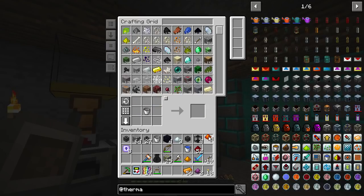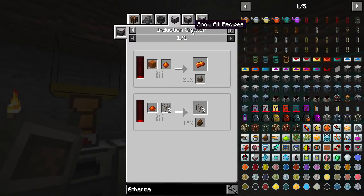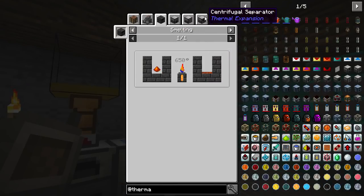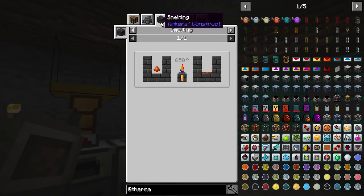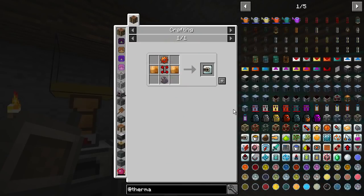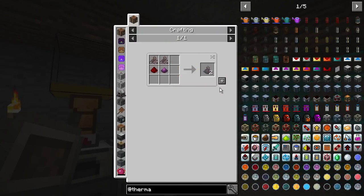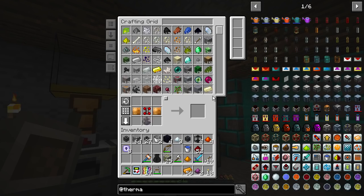We're close but we also need an induction smelter. Or can we smelt signalum in a Tinker's smeltery? We can! So we should actually be able to make the tectonic initiator augment — oh no, I'm missing that component. I'm so close!